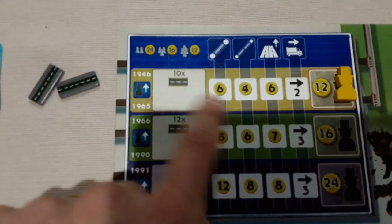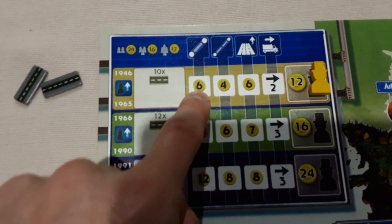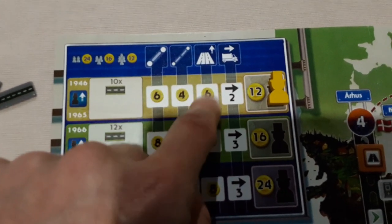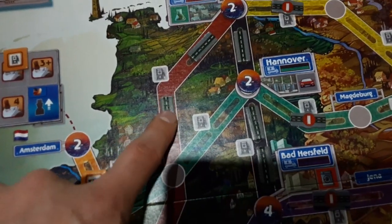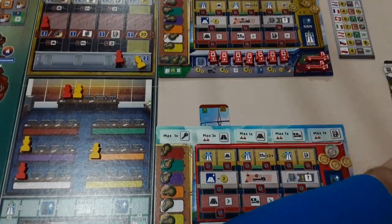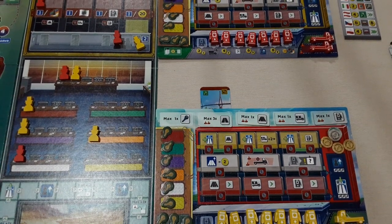Looking at the top — era one — if that link only had one section you'd only pay six. If it's got two sections in the link you're paying four for each one, but you can only ever build one at a time so you're paying four. This is the cost for increasing the upgrade to your carriageway and this reminds you of the movement. So we've placed this down and paid our four money. We then get to place an employee in the actual construction area of the matching colour — a yellow employee in the red section — placed left to right.